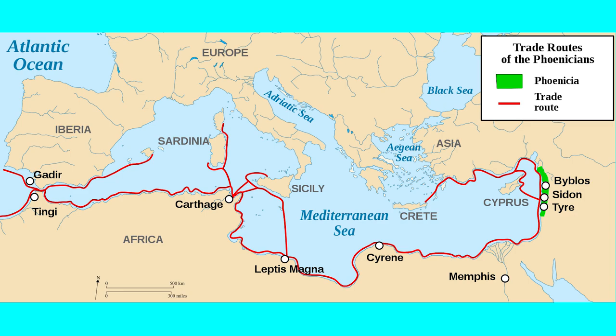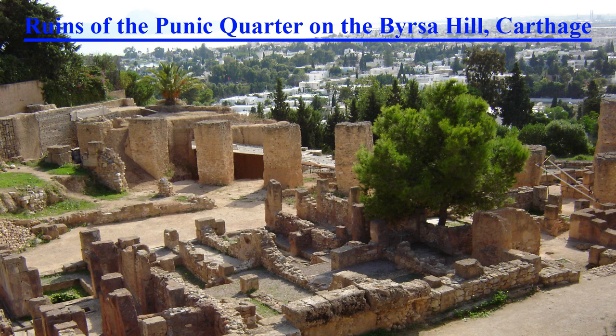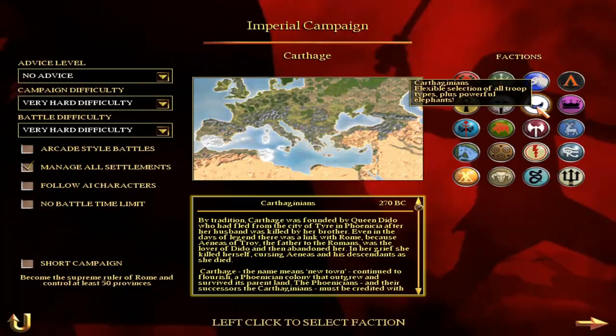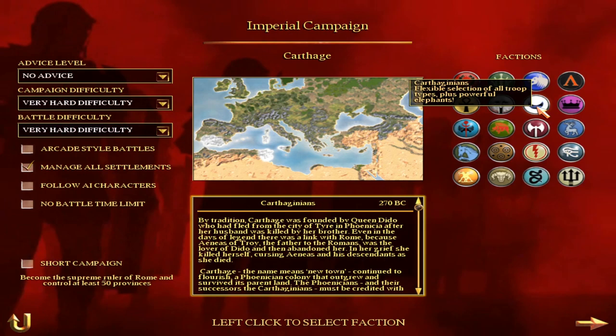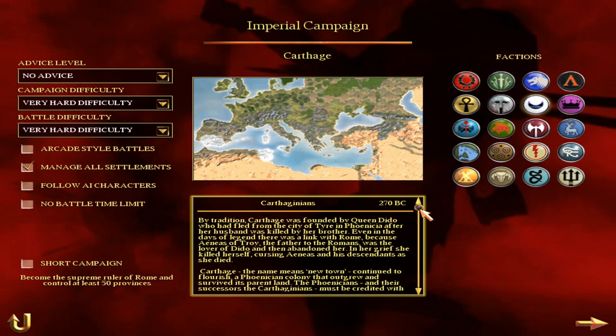Carthage started out as one of many trading colonies of the Phoenician trade network. This stretched from Sidon and Tyre in the east out to Cadiz in the west, beyond the Strait of Gibraltar. From its foundation in 814 BC, Carthage would have had to struggle with its local Libyan neighbours, many of whom would force them to pay tribute. But over time Carthage would gain more power and influence and be able to turn the tables. You might think that the fall of the Phoenician Empire in the 6th century BC would lead to Carthage collapsing too, but on the contrary, this freed the shackles off the Carthaginians and they could take up the mantle of the Mediterranean Sea and become the real leaders in trade.